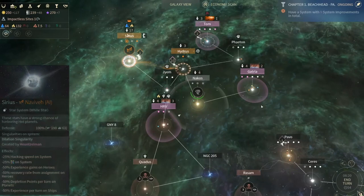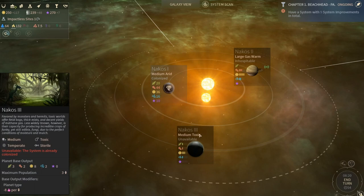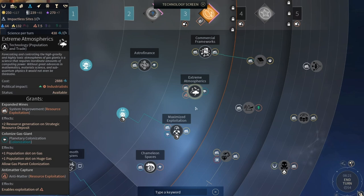We will have a military behemoth up to take out their economic behemoth. We could get another system with these guys, which wouldn't be bad because it is a gas planet. But we cannot colonize gas planets - you need a special technology, which I believe is here - there you go - Extreme Atmospherics.